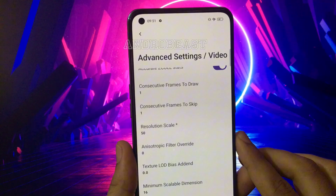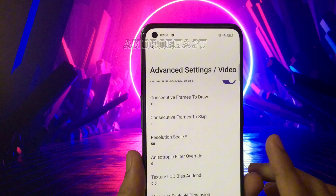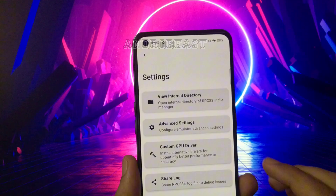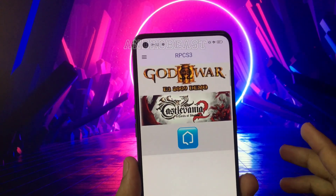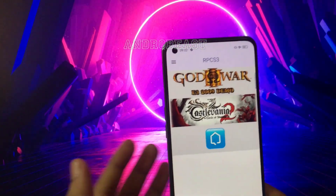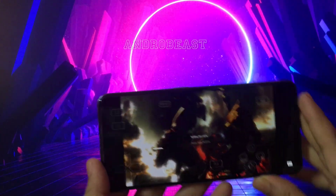Here you'll find the Resolution Scale option — change it to 50. It is set to 70 by default; changing it to 50 will also increase performance by a little bit. That was a quick settings overview for RPCS3 Android. You can copy these settings and try them — they worked for me and increased performance.